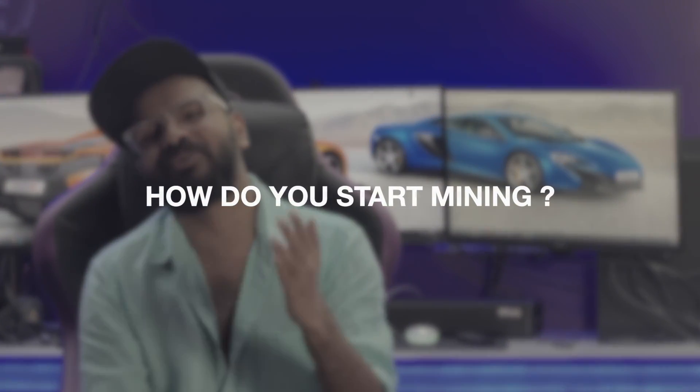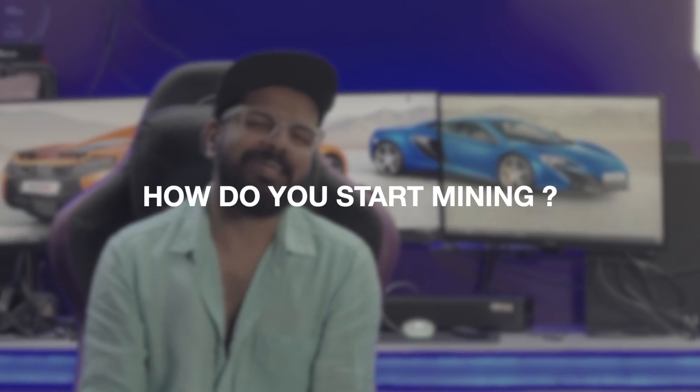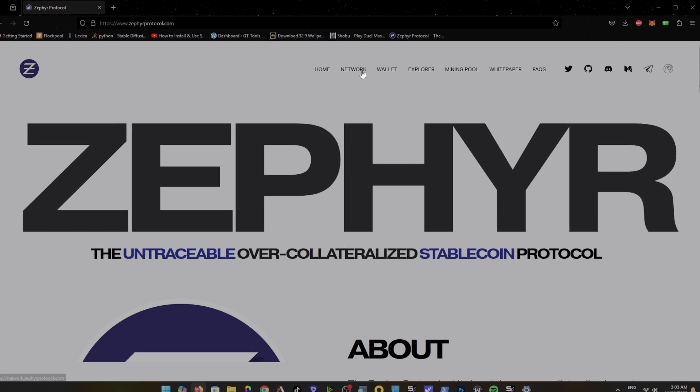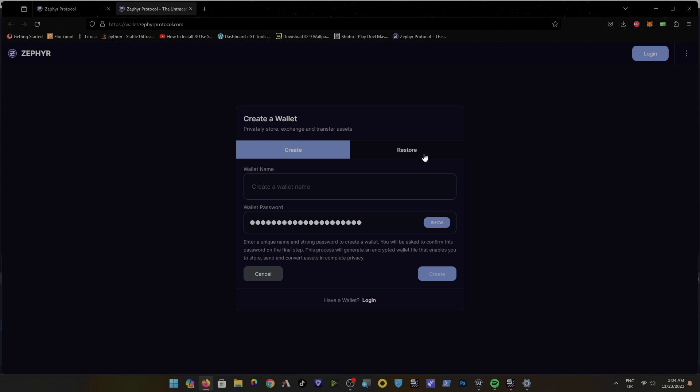First question: how do you start mining? You need two things: one wallet and two mining software. Go to the Sapphire Protocol's official website, go to the wallet section, and create a wallet. The links are in the description. Save your keys file and your seed phrase — bad things will happen if you forget.